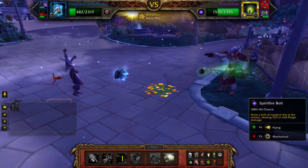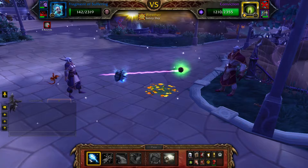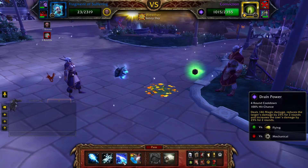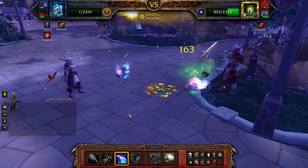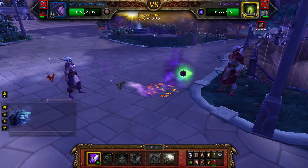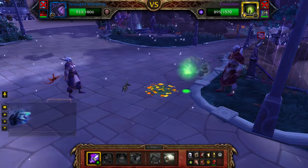Once Beauty is defeated, Conviction will enter the battle. Cast Spirit Fire Bolt until your Fragment of Suffering enters its undead round. When your Fragment of Suffering enters its undead round, cast Drain Power. Once the undead round is over, bring in your Scourged Whelpling and spam Shadow Flame until Conviction is defeated. If you can avoid Conviction coming back to life from Dark Rebirth do so, but it doesn't really matter — just continue to cast Shadow Flame.